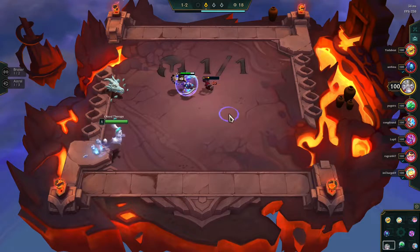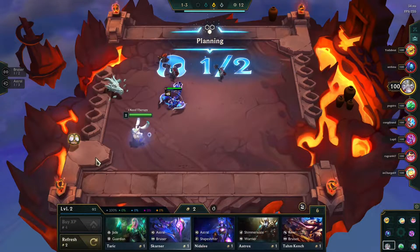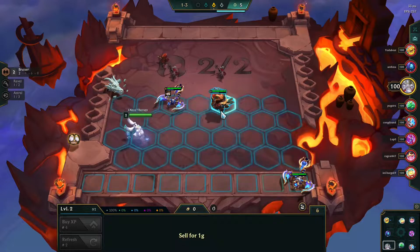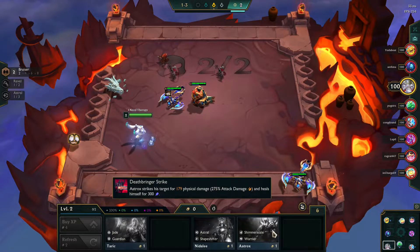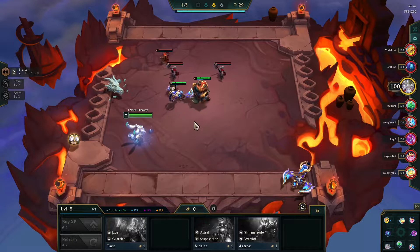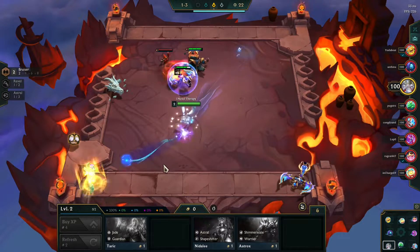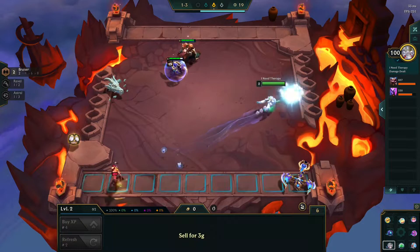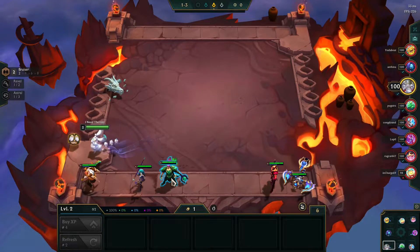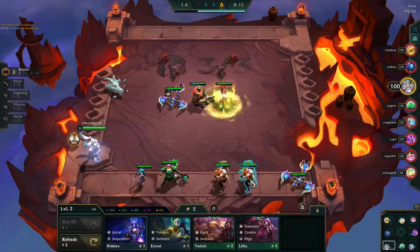We won't know what Mirage is for now. Early Zephyr, we've got early Bruiser. Maybe warrior with it — we'll see if I get another gold for the Aatrox. It could be a good start; the siphon game could be fun.